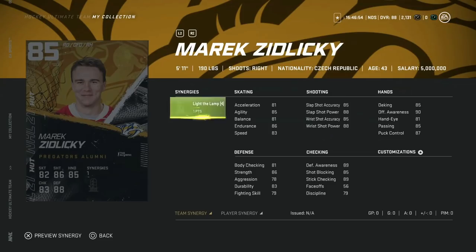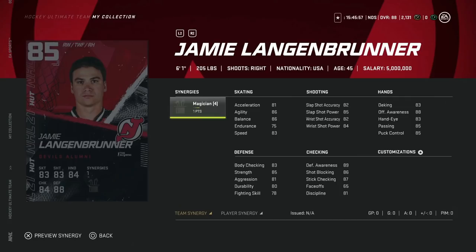From the Nashville Predators, Marek Zidlicky — 85 overall with Light the Lamp synergy. Wrist shot is nice at 88 across the board, slap shot power 88, accuracy 85. You want slap shot a little better than wrist shot for defensemen, but a good wrist shot isn't a downfall. 83 speed, 81 acceleration, 85 agility, defensive awareness at 79, stick-checking at 89 — a really well-rounded card. A little short at 5'11" and right-handed. I'd only look for him if I had a ton of Nashville Predators and wanted someone for point shots. Be careful, but it isn't terrible.